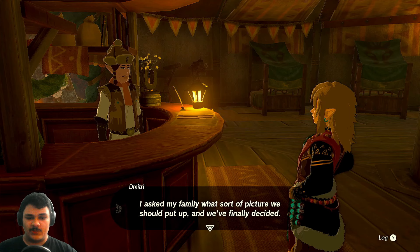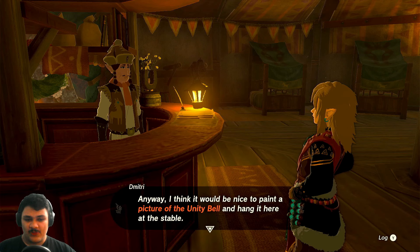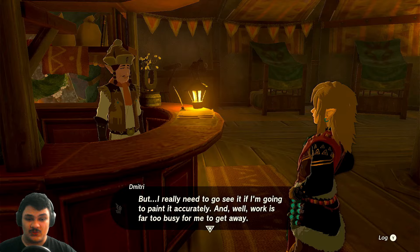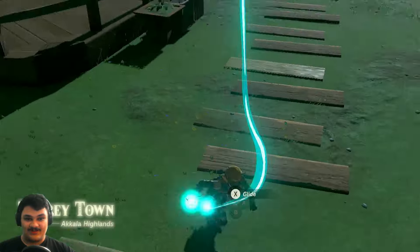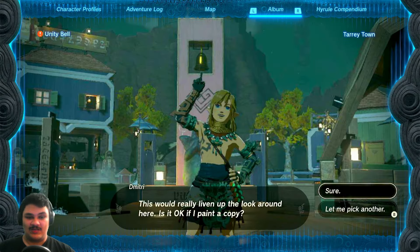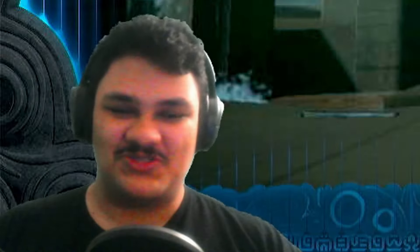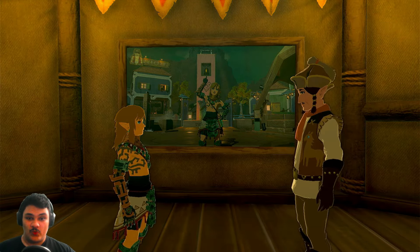On to South Akkala Stable! 'I asked my family what sort of picture we should put up. Have you seen the Unity Bell in Tarrytown to the east? The story goes that if two people ring it together, their love will last forever — all sorts of couples make the visit. I'd love to paint a picture of the Unity Bell and hang it here. All four of my daughters think it would look perfect, but work is too busy for me to get away — if I had a picture of the bell I could use it as reference.' Off to Tarrytown! Since there's a lot of Zonai technology here, I'll wear the Zonai outfit. 'Did you bring me a picture of the Unity Bell? This sure brings back memories — my mum and I rang it together, and we're still happy thanks to that bell.' Give me a pony point — prime meat stew!